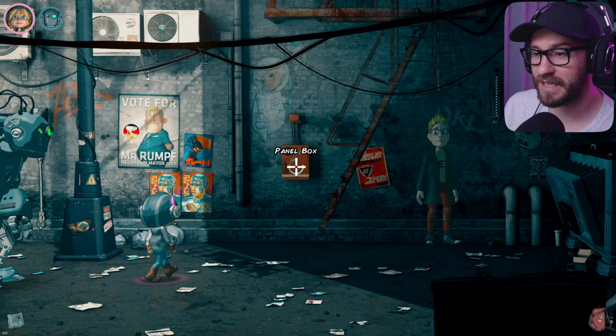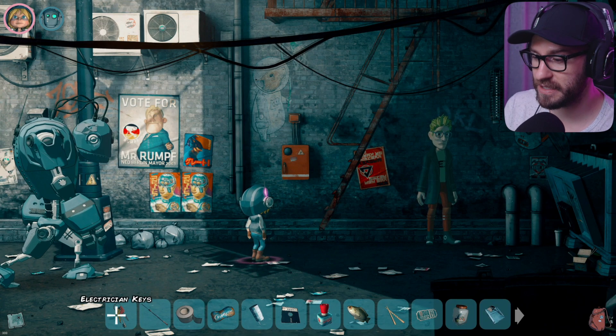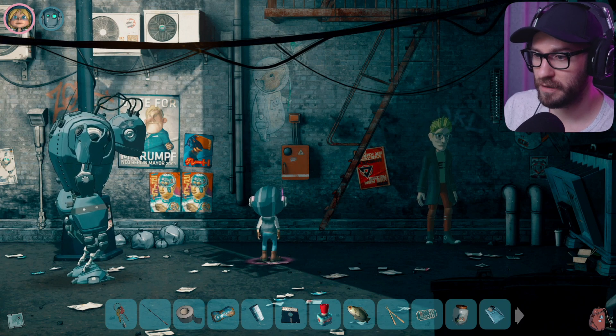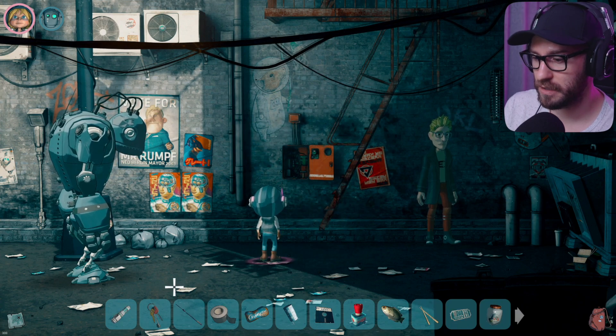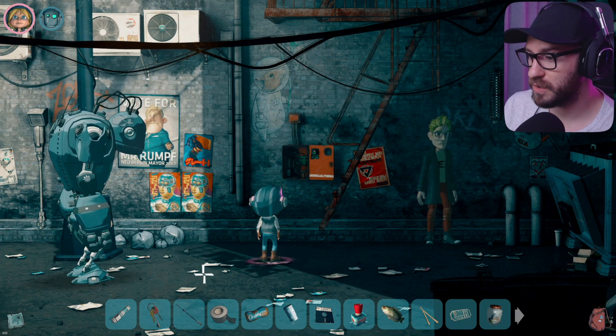What if I try to go back to the shelter? I know that back here we had this panel box, and I have a feeling that now that I have the keys I may actually be able to use this and open it up. There we go — so that is how you do it. And if I turn this off — oh, we got a fuse! Yes it is, and I feel like this is exactly what we needed in order to progress here.